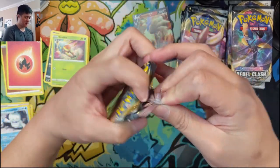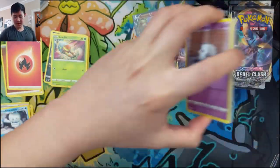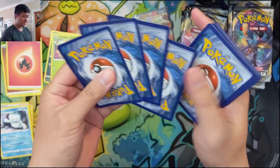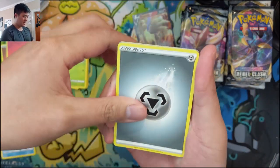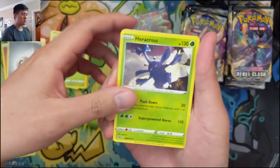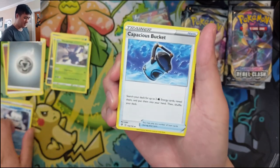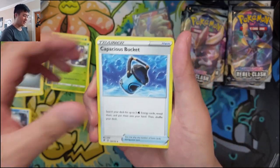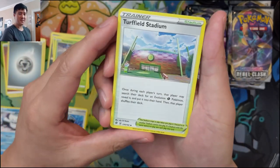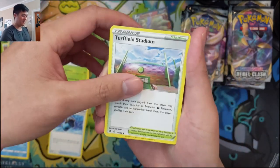So excited to open this. How have your pulls been going? What have you managed to pull and what are you still looking for? Beyond Boss's Orders and Capacious Bucket — actually, Capacious Bucket is a great two-for-one if you're playing Water. Turf Field Stadium — I think we'll use this in our Rillaboom deck since we do have to do a lot of evolving.